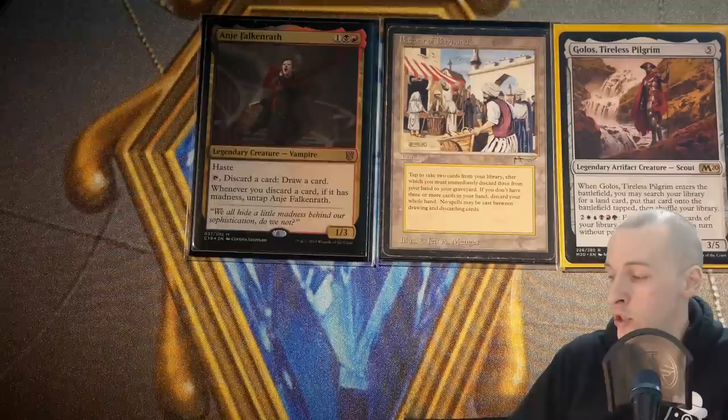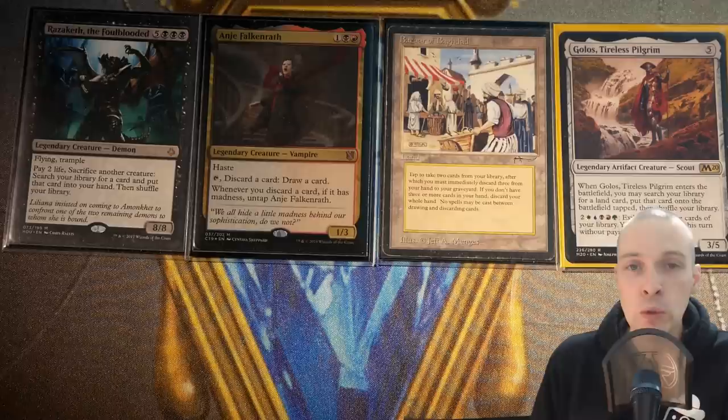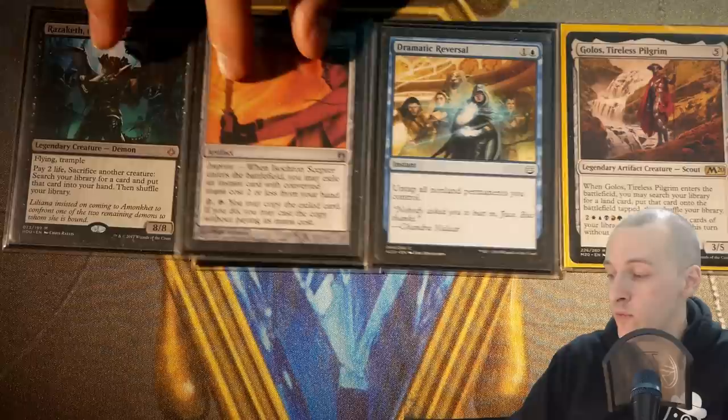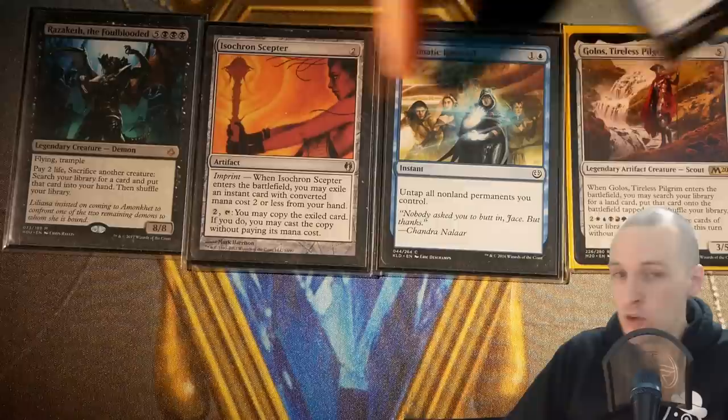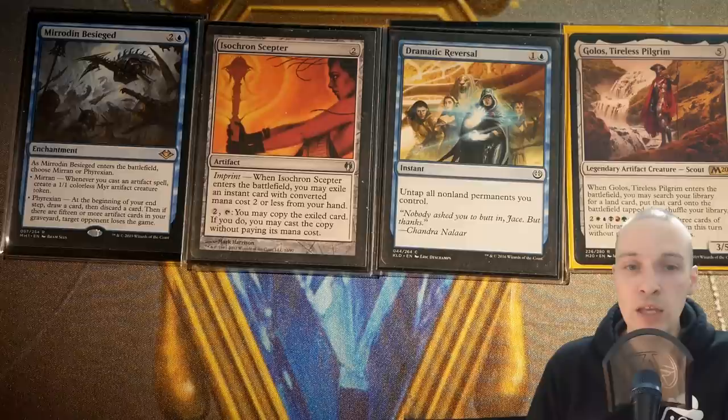The first combo I have in mind is Reanimator — bringing back Razaketh, the Foulblooded, from your graveyard into play. From there you sacrifice creatures to tutor for your real win combo. Another combo to consider is Isochron Scepter and Dramatic Reversal — something you could tutor for with Razaketh, since Gollus can actually win with those two cards. If you include those, you might also consider Mirrodin Besieged.